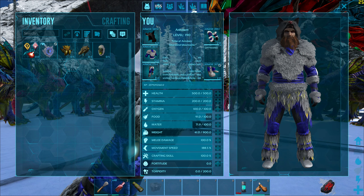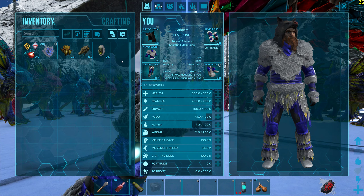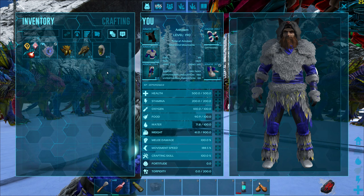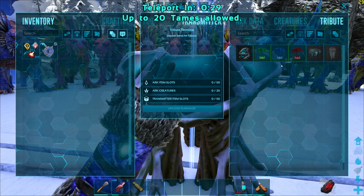Let me show you the stats of my dinos. My Shadow Manes all have 25k health and 691 melee. My Tek Rexes have around 120 saddle, 27k health and 877 melee, while I have put every single point into health for my Yuty.